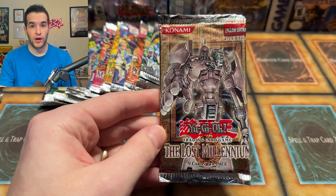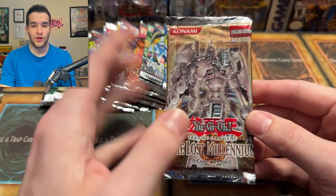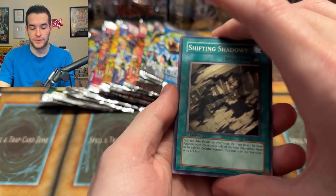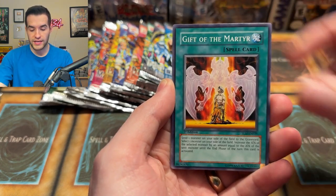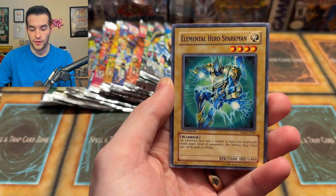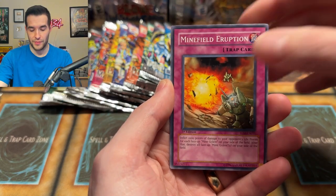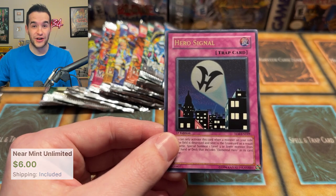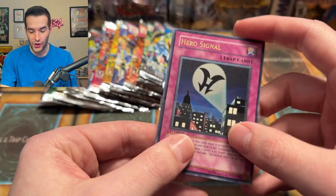We're going in reverse chronological order. This is the first GX set — well if you don't include Flaming Eternity, Soul of the Duelist, Rise of Destiny as GX, those are kind of middle ground — but this is the first proper GX set: Lost Millennium. Let's see if we can get Ancient Gear Golem or maybe Flame Wingman, something crazy like that — really anything in Ultimate Rare would be pretty awesome. We have Shifting Shadows, Battery Man Double A, Lone Wolf, Medusa Worm, Gift of the Martyr, Battery Charger, Elemental Hero Spartan Man — the Elemental Hero Vanillas originally came in this set. And then... it is an Ultimate Rare — Hero Signal! The OG Hero set with a Hero Signal Ultimate Rare!